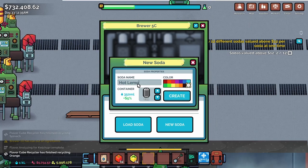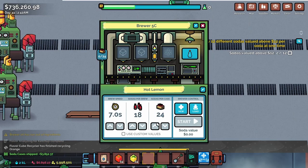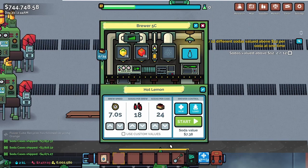All right, new soda: spice hot lemon. Let me get light orange for the color because it's like, you know, slightly seasoned.